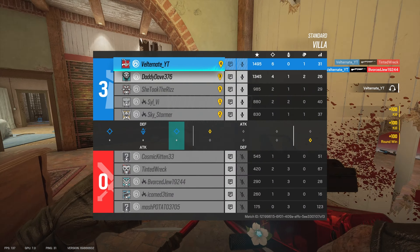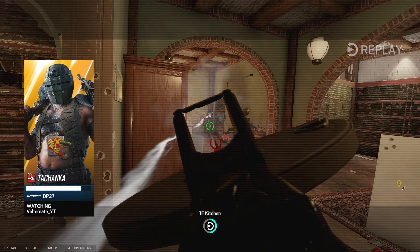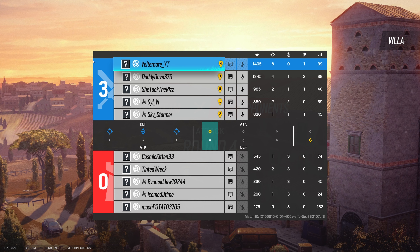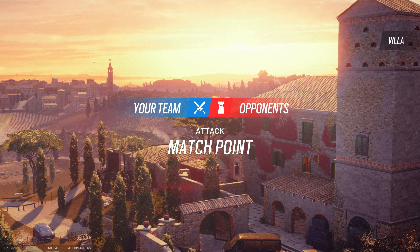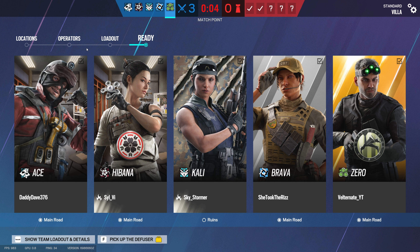Good run, boys — 6 and 0, hell yeah! That was a 4K. Unfortunately, not an ace. I am just not dying today. I almost died, but thankfully the rook armor saved me second round. We're gonna use Zero on attack — we haven't seen his animation in a long time, if ever, on this channel. I don't remember if I've gotten it on this channel yet. We've gotten the Blackbeard one before, and Finka I don't think I own yet — I'm considering buying it.